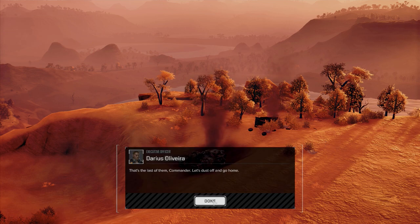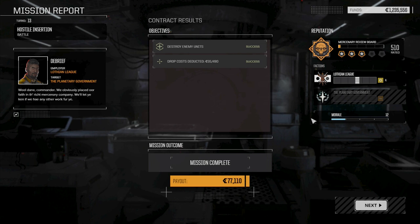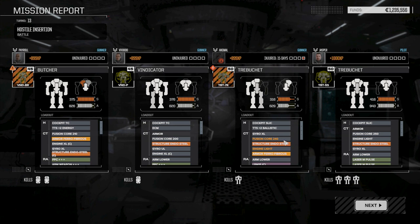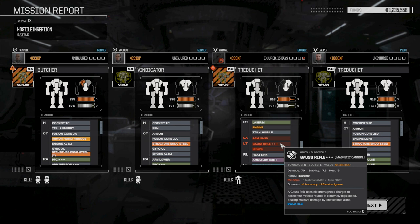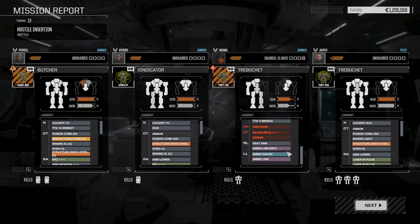For the last mission of this particular Pirate Lance, we did pretty good. Lothian League — we get a little bit more reputation with them, though we lost more before than what we gained now. Hopefully we can pull off another mission for them and get back into the good books. We made 77,000 — that's not going to be enough to repair our mech. The trebuchet took a fusion core engine light hit; lost our Gauss triple plus. So it's time to refit him with something else — we do have the big AC-20, so maybe that goes in there.